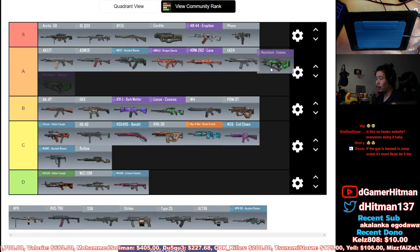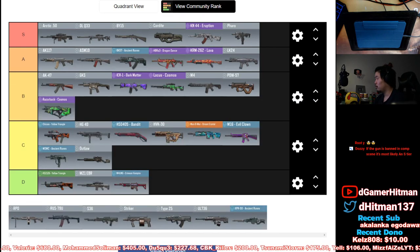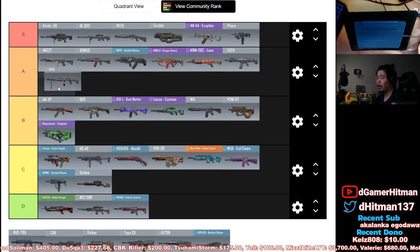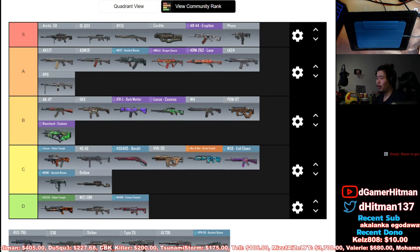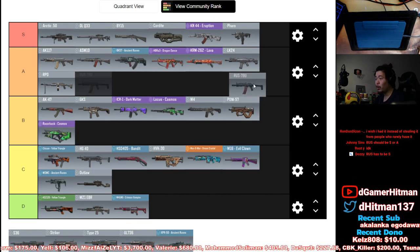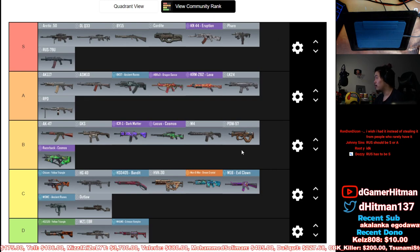Razorback — I haven't played enough of it, so I'm putting it in B tier because it's literally the same thing as the PDW. RPD is also going in A tier — it is the best LMG in the game. If you're gonna use an LMG, rock the RPD because it has pretty solid recoil control, good damage, and a 100 mag.